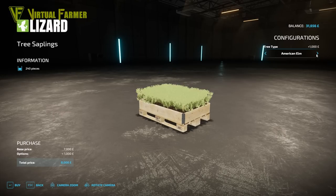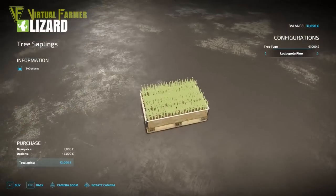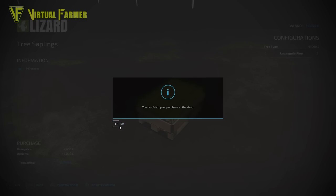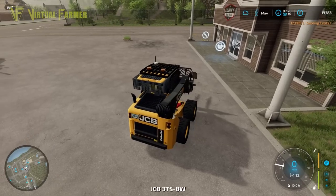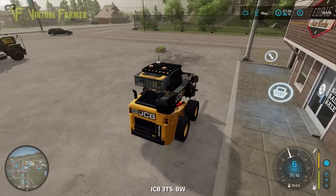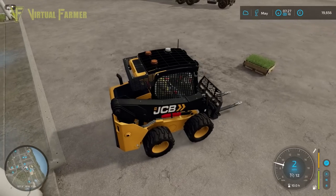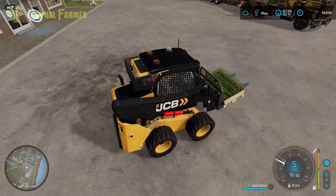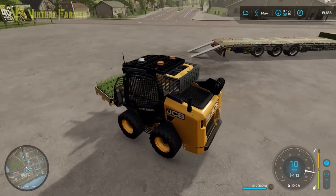The ones I want are the ponderosa pines - or let me see - lodgepole pines, which grow fairly high. I'm going to go for the lodgepole pines, they make really nice big trees. At 7,000 for 240, that's plenty - well, it's actually 12,000, an extra 5,000 on top for the lodgepole. That's okay, we'll easily make that back, and it's such a small pallet for so many saplings. It will make us a huge amount of cash.